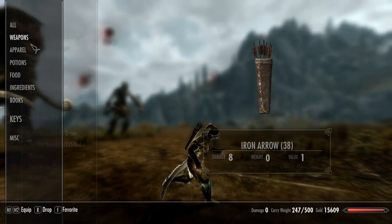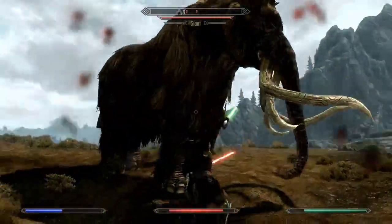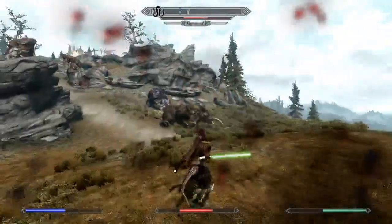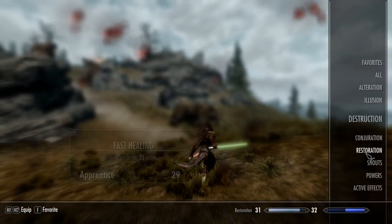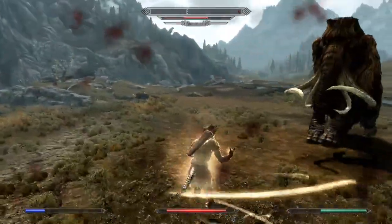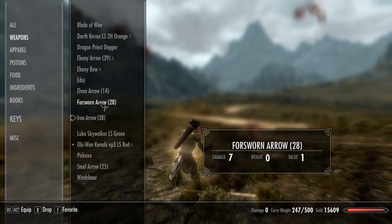Like all magic skills, there's the set of Novice, Apprentice, Adept, Expert, and Master, where you can cast those spells for less magicka.